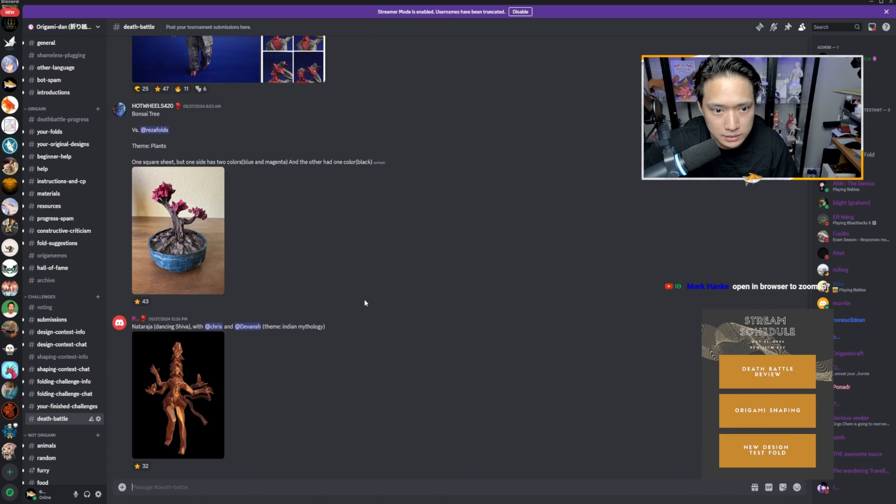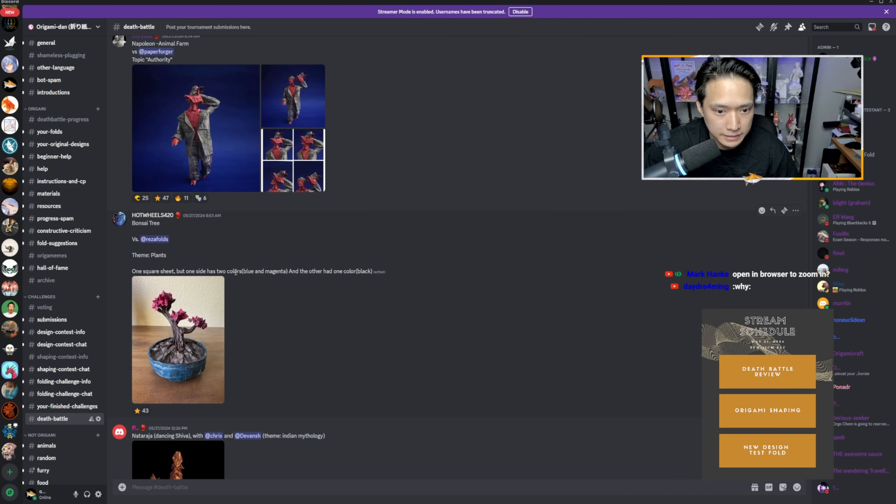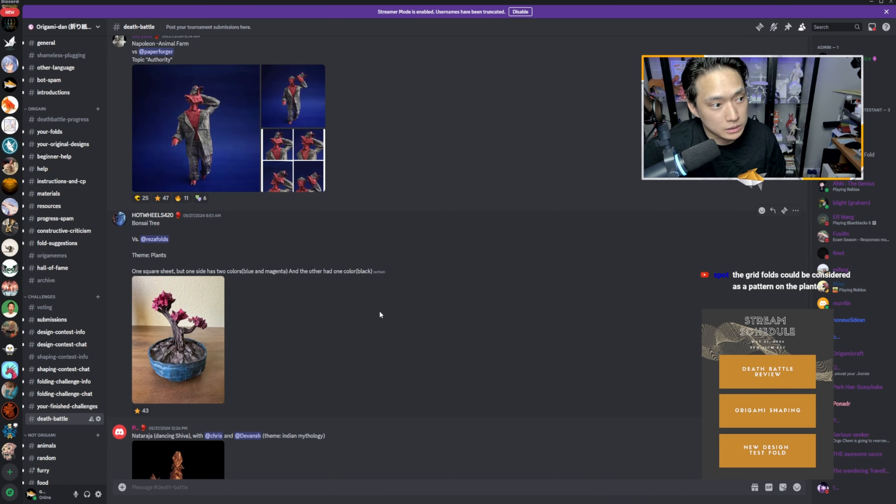Now let's go to Hot Wheels 420's bonsai tree. Once again, totally fits the theme of plants. It's one square sheet — one side has two colors, blue and magenta, and the other has one. This is a way to get three colors with just one square. Not only do we have the tree, the trunk, and the color change leaves, but the whole pot is color changed as well. It's a 3D model using a lot of box pleating. The structure is really different because it is 3D, not a flat axial model. They were even able to use layers in the trunk as texture. I wish there were a few more leaves, but overall very cool. Both submissions fit the theme and use color changes nicely.